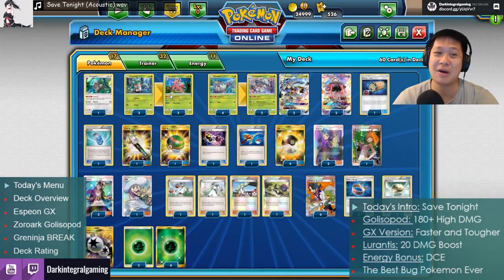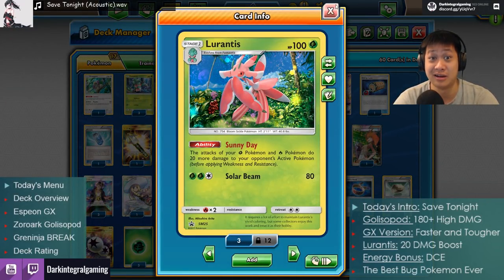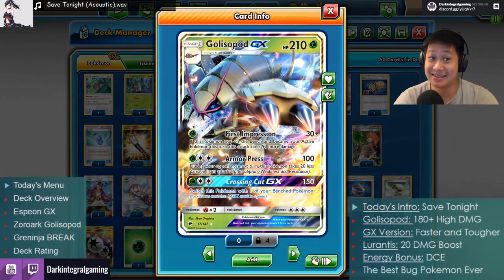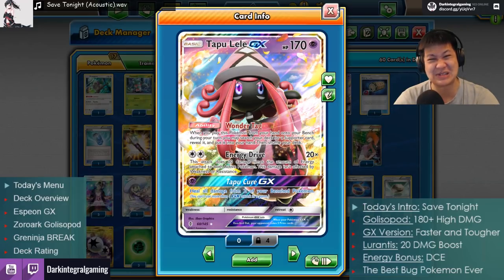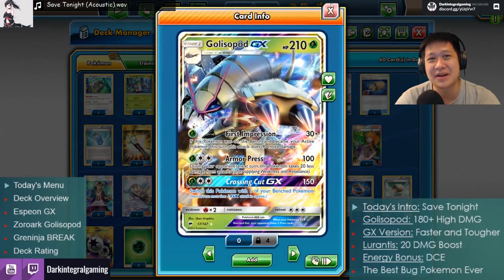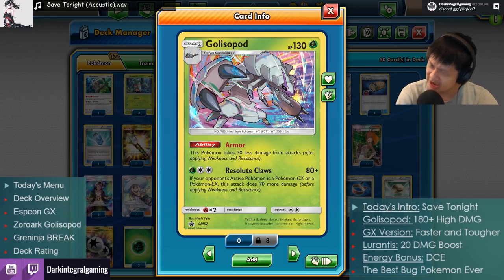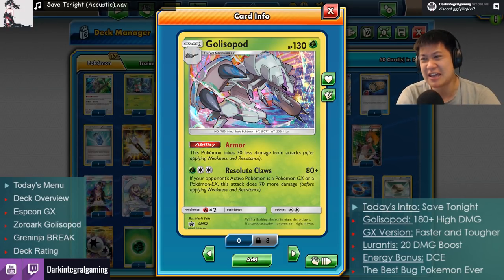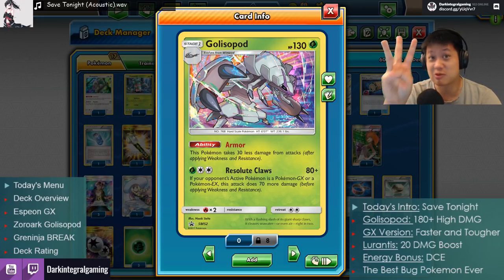We'll power them up through Lurantis so both can get one-shot kills on GX Pokémon — these guys and those guys. That's four prize cards down, six to go. You have a very dangerous deck in your hands. I want to explain how this Golisopod updated version works in the Crimson Invasion era, and you're going to see it in three matches.